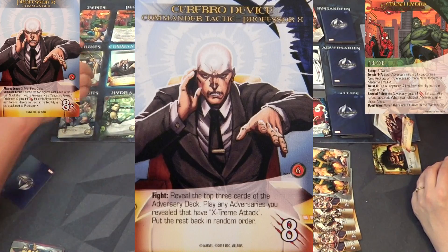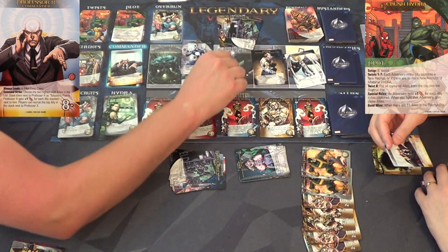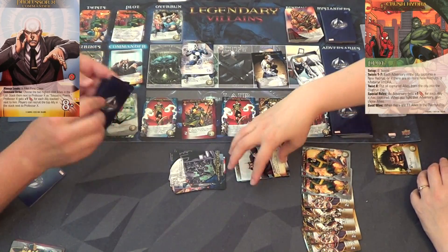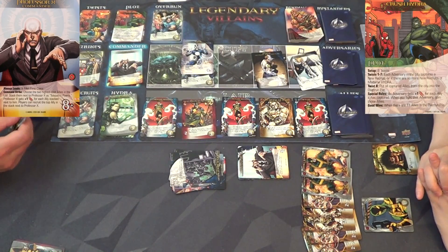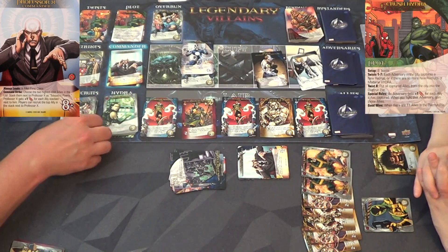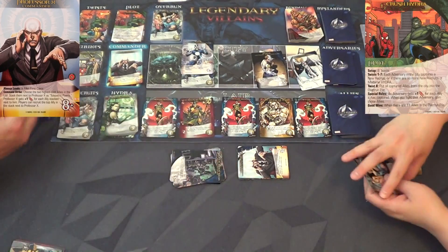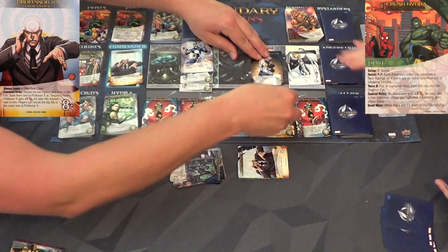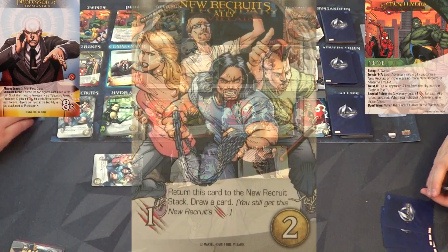He'd be ten to hit him. Sounds good. Fight ability: reveal the top three cards of the adversary deck, play any adversaries that have Extreme Attack. We get a bystander, a Shield Assault Squad, and a plot twist - put them back in random order. I have three recruit - can I get a recruit? Yeah, why don't you just get one of these guys or a new recruit. You don't want to clog up your hand, and it'll benefit you more.